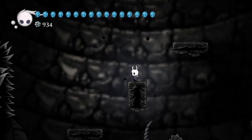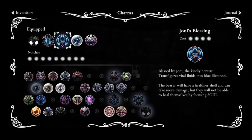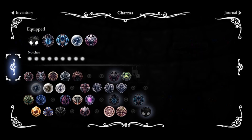Our first charm will be at the abyss again. This time equip Lifeblood Heart, Joni's Blessing, and Fragile Heart. You can get Joni's Blessing in Howling Cliffs, Lifeblood Heart from Salubra in the Forgotten Crossroads, and Fragile Heart in the Fungal Waste.